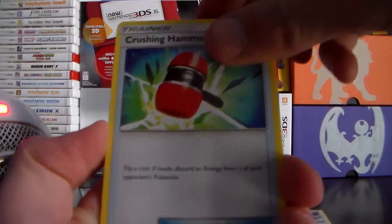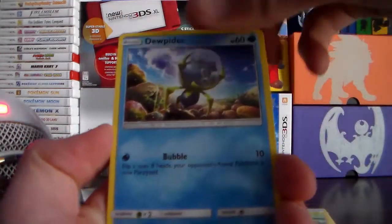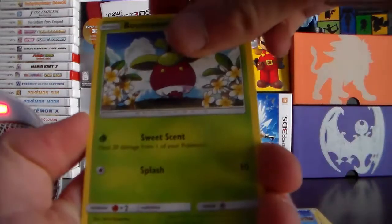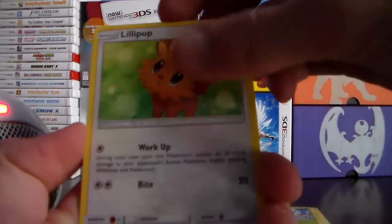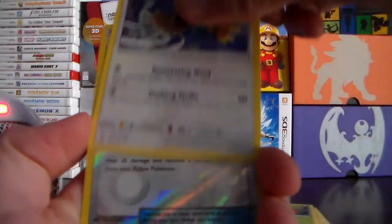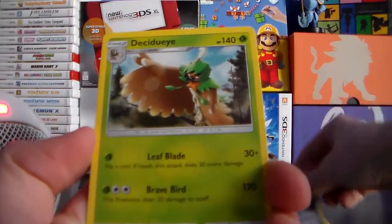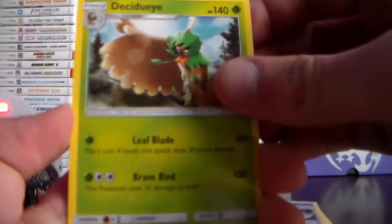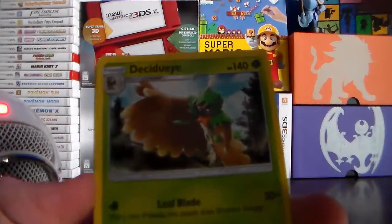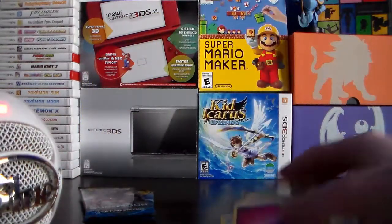We've got a Fertier. A Crushing Hammer. A Charjabug. A Dewpider. A Bounsweet, looking adorable and tasty as ever. Lilipup. Paras. Another Flareon. An absolutely delicious looking Big Malasada. A Decidueye — yet to get this card, looks pretty nice. And a Fairy Energy card.